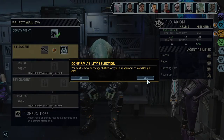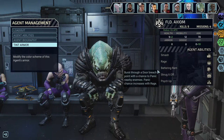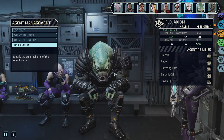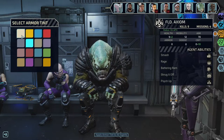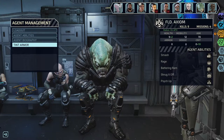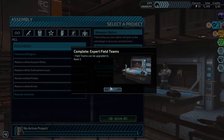I'm gonna go for Shrug It Off — when it comes down to the wire, if he absorbs a few hits for just one damage instead of five or six from getting shot, that's way better than a little extra splash damage. Let's also change the armor tank color — I never liked the pink. This white looks a little better, mostly plain but still better.